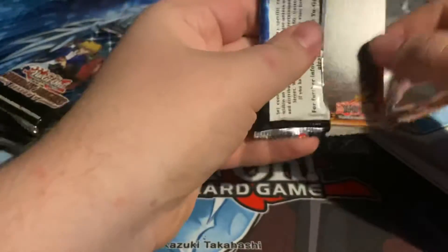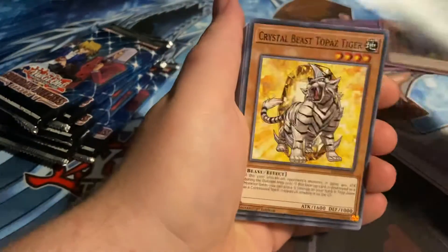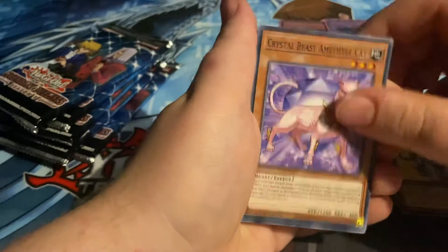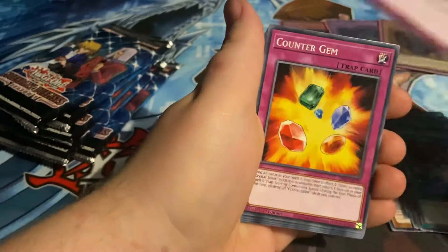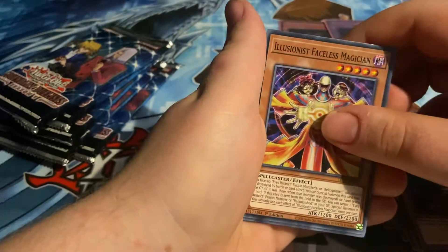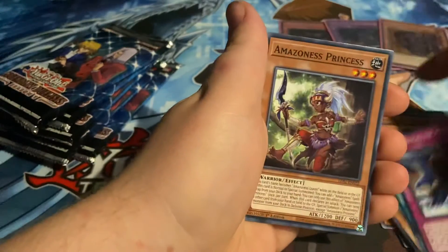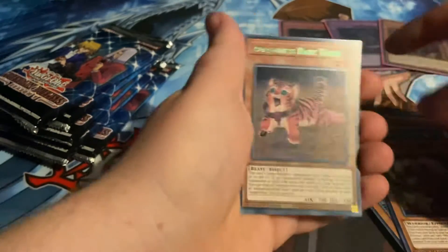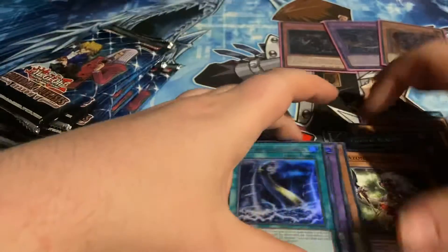Let's jump straight into it. I roughly have no idea what I want from these because I think I have every single card from the set. Pack one: Crystal Abundance, Topaz Tiger, Amethyst Cat, Crystal Beacon, Ancient Gear Frame, Crystal Blessing, Rainbow Gravity, Counter Gem, Black Illusion Retro, Tin Alligator, Illusionist, Spaceless Magician, Black Metal Dragon, Cyber Dark Impact, Sea Stealth Attack, Amazonas Princess, Amazonas Baby Tiger, Ancient Gear Megaton Golem, and Fury of Kairosheen.